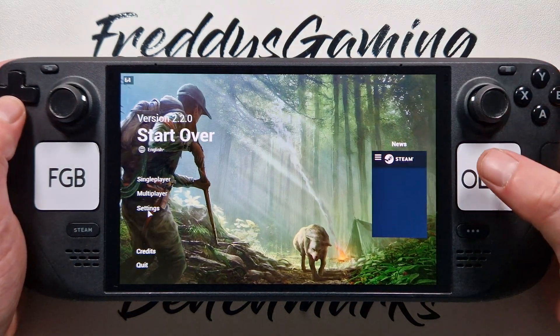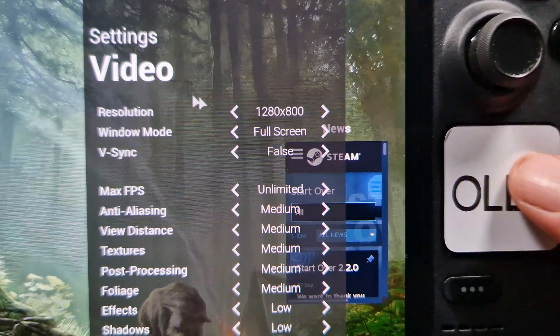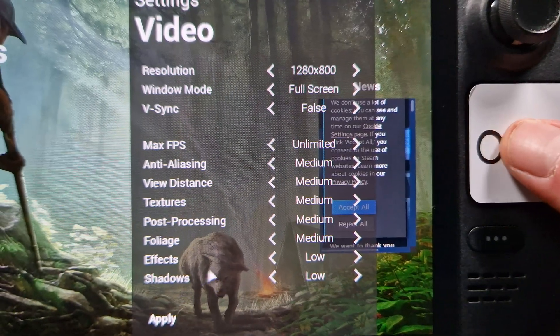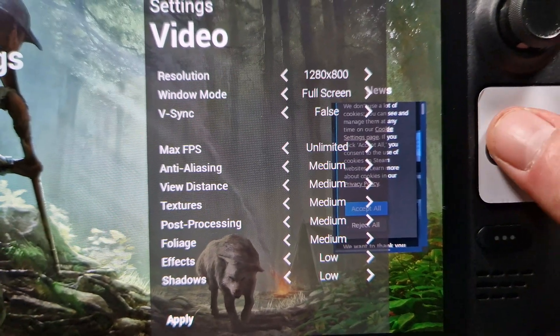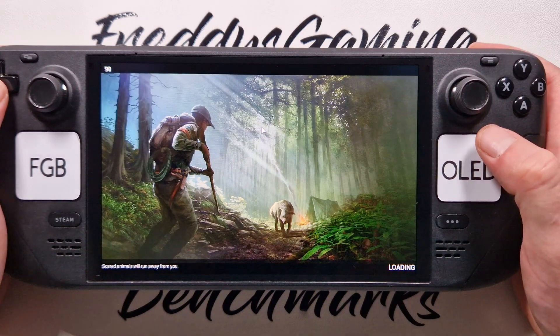So, settings — video: we have 800p fullscreen, forcing it off. We have all medium, and shadows and effects are low. And yes, that's all. We make loading test one.